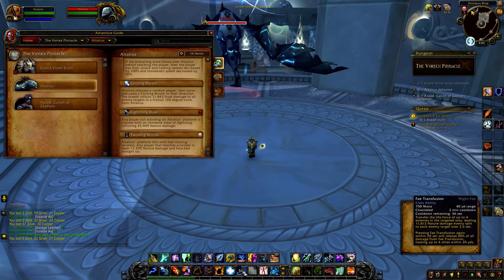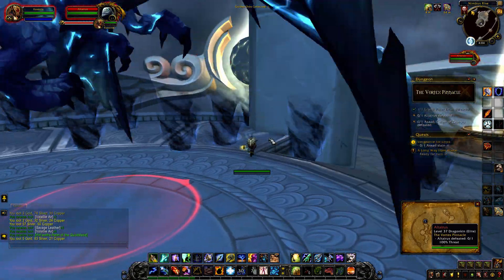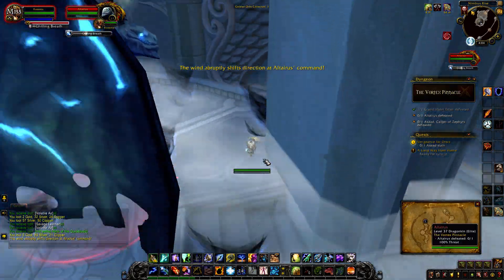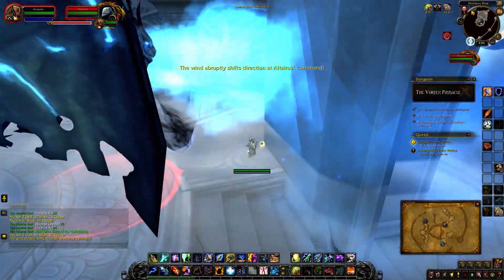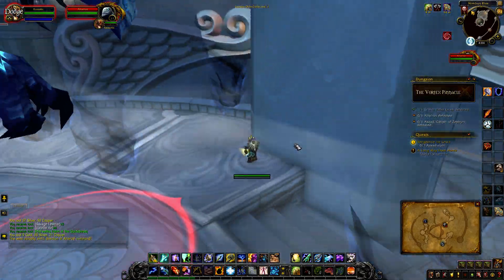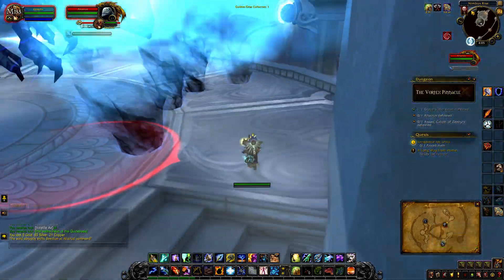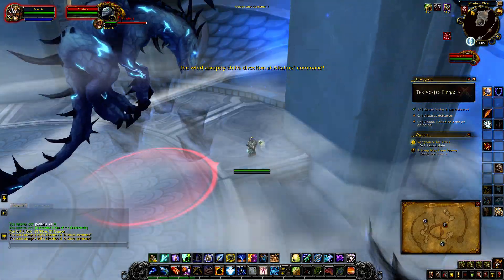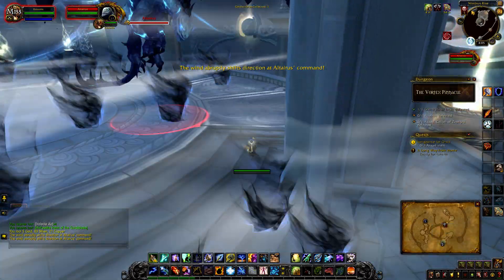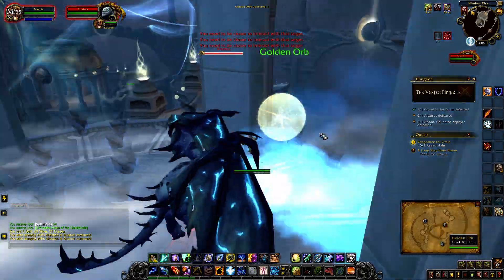As you can see here are the twisting winds - if you want to loot the orbs you need to use these twisting winds to get up there. As you can see I'm downwind of him right now. As the wind changes it can launch you, and basically if you want to grab the orbs that are in the air you need to be close enough to get launched up and grab them.